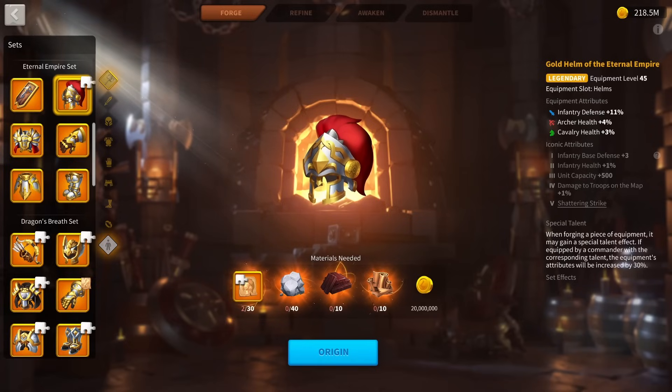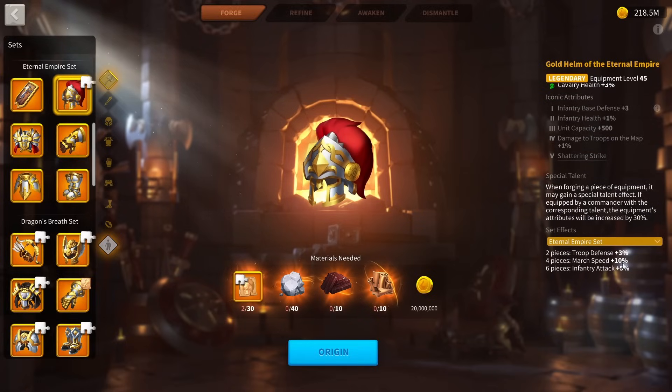This means that the normal Eternal Empire set isn't the best, because the way stats work in Rise of Kingdoms, you do get diminishing value. So looking at 47% attack for the set of equipment is pretty bad. The four-piece set bonus giving 10% march speed is actually pretty nice though. In total, the infantry set has 76% stats, and when you add the march speed it's 86%. Since we're looking at base stats, we'll count it as 76%, but don't forget the march speed is technically 10% more.